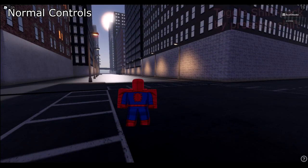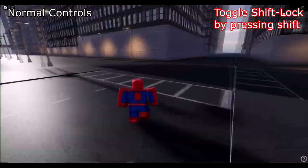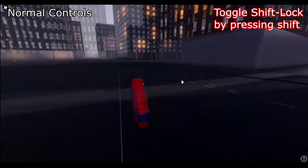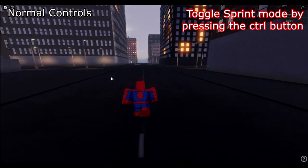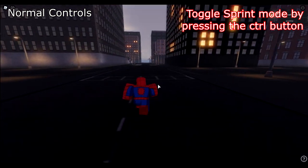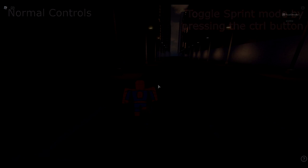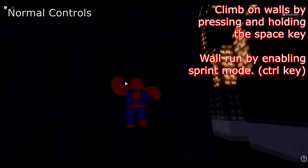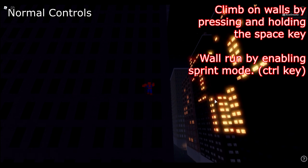Starting off with the normal controls: to shift lock, press the Shift key to enable it and press Shift again to disable it. To sprint, press Ctrl — once you press it you enable sprinting mode, and to turn it off press Ctrl again. To climb on walls, click and hold the Space key near a surface in order to climb it.